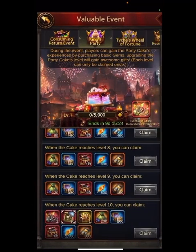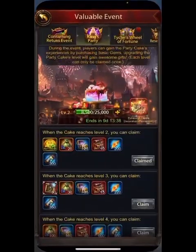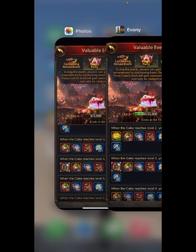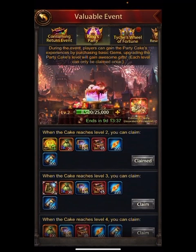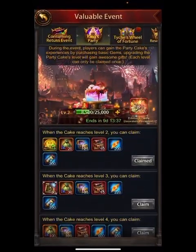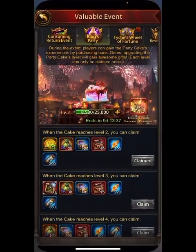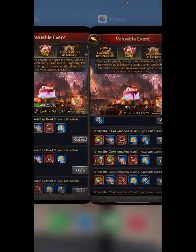Now check this out — this is server 805. They have ten cake levels. What is up with that? Let's compare. At cake level three, for me I get 350 speed-ups, 1535 rune stones, and the helmet. What do they get at cake three? They get way more speed-ups — 600 — and kind of the same of everything else, but no helmet. The helmet comes at their level four.